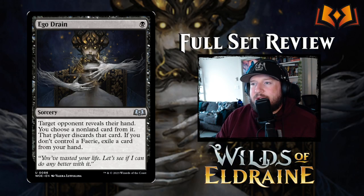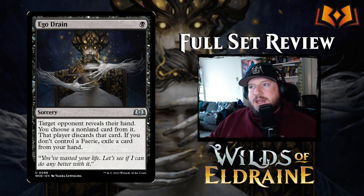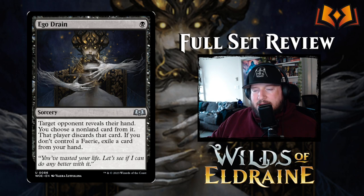Ego Drain is very exciting — one and one black mana for a sorcery. Target opponent reveals their hand; you may choose a non-land card from it and that player discards that card. If you don't control a Fairy, you have to exile a card from your hand. For someone building a Fairy deck, this card is going to replace Thoughtseize in a big way because you'll never have to pay that extra cost — although if you cast it on turn one without a Fairy you will.